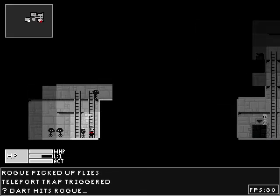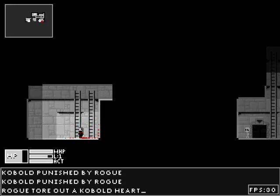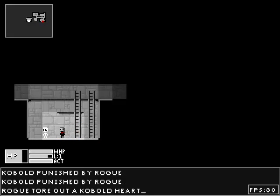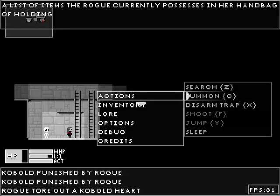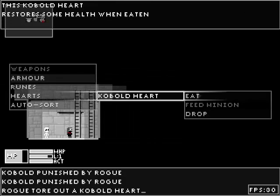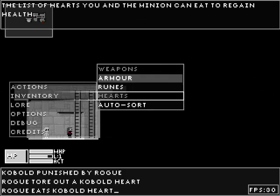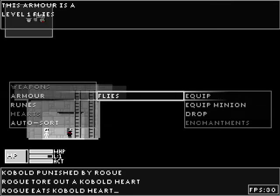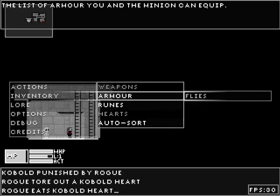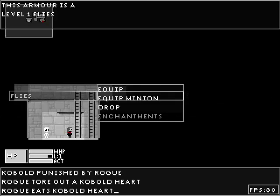I picked up rogue. Picked up flies. Kevin? So, 'See' summons a minion so I can summon him. That's cool. What did I pick up? Inventory. Hearts — I'll eat a heart because my health's a little bit low. Nom nom nom nom. Armor flies. Do I want to equip that? It sounds kind of dodgy. I think I'll put it onto Kevin — he's my test dummy. Equip it on the minion. There we go.